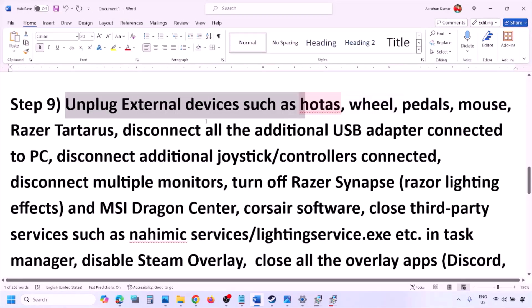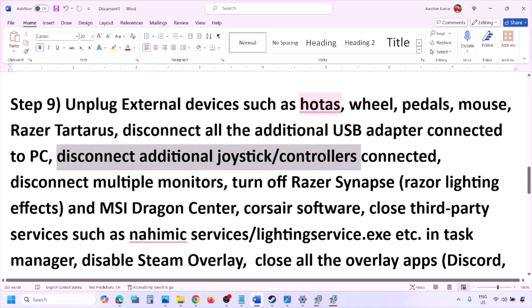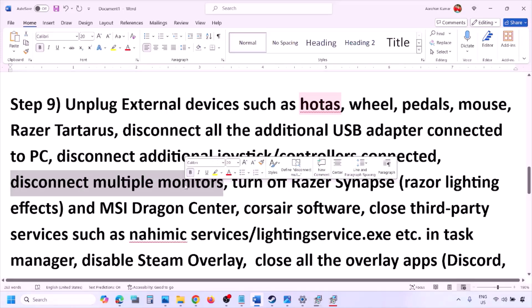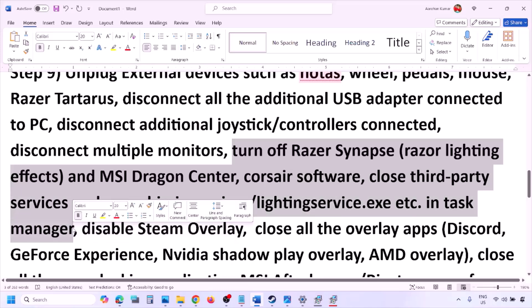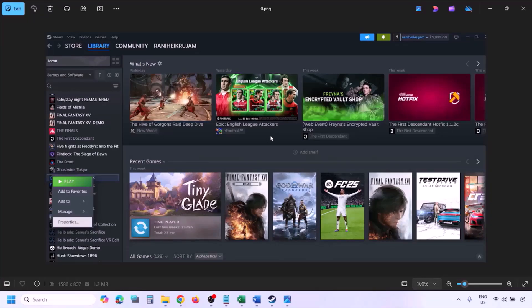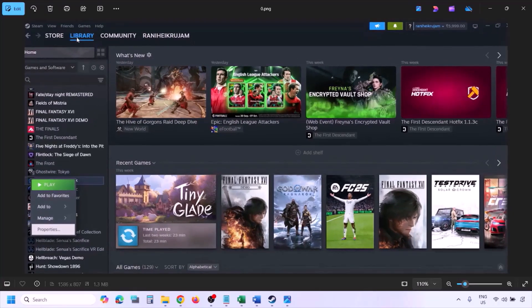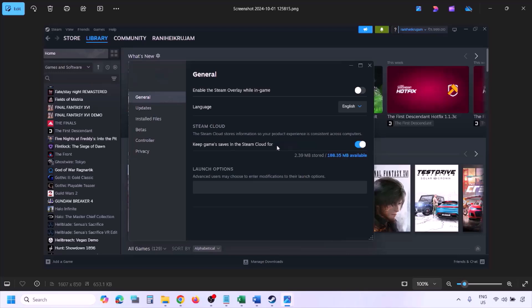The next step is to unplug all external devices you are not using — HOTAS wheels, pedals, USB adapters, dongles, and extra controllers. Disconnect multiple monitors and try launching the game on a single monitor. Close any third-party services or applications that are running, and disable the Steam overlay by going to Steam, Library, right-clicking the game, selecting Properties, going to the General tab, and turning off 'Enable the Steam overlay while in-game.'